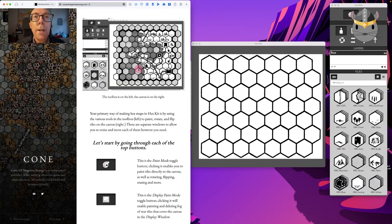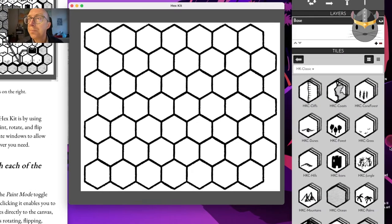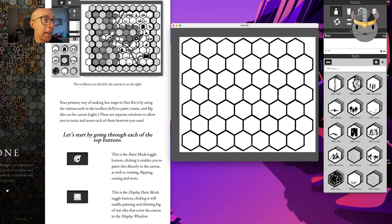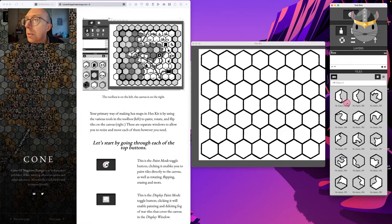Let's add some land — I'll zoom in initially and then carry on. We have cliffs, coasts, cone forests, dunes, forests, grass, hills, icons, jungle, mountains, ocean, palms, rivers, swamps, and an intriguingly titled utilities category. I guess we should add a coast first. If you double-click into it you get more options. I'm guessing this darker gray is the water and the lighter area is the land.